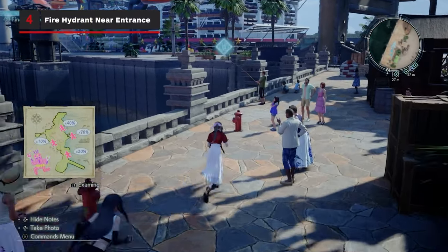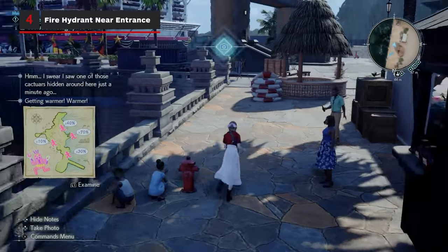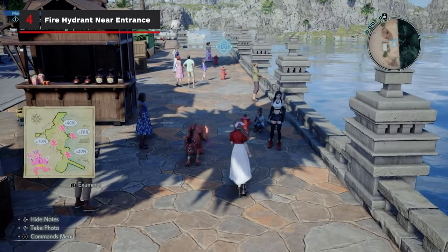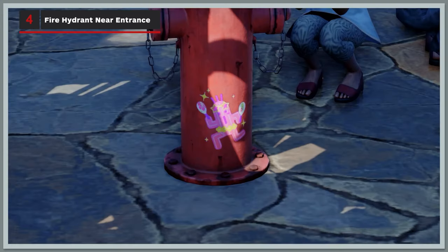The southernmost cactuar is located near the Costa del Sol entrance. This cactuar is a bit tricky to find, but search for the fire hydrant near a food stand and zoom in to 30% to complete your search.